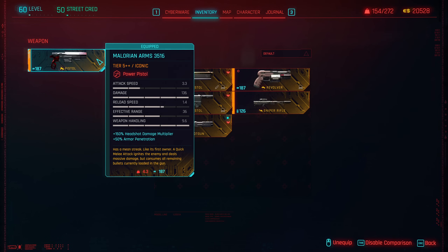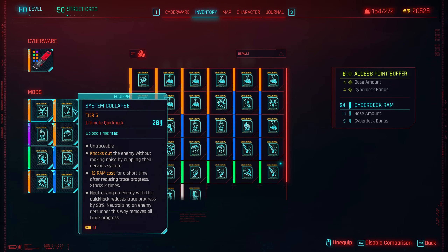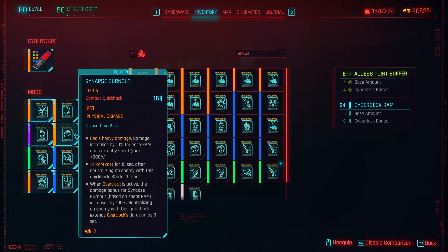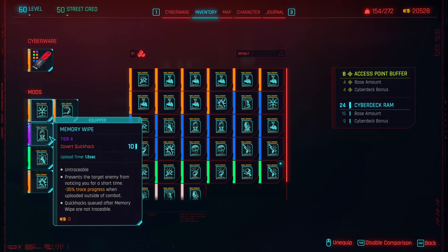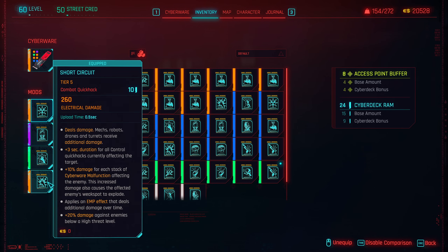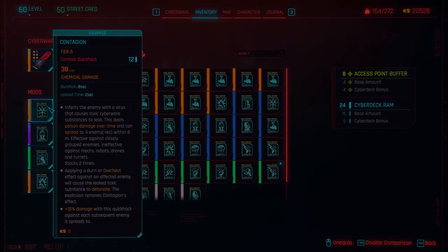As for the combat weapon, it's either Malorian or Shenzhen Prototype, and I'll talk more about Shenzhen in the game plan section. And lastly, here are the quick hacks I use for this build in the late game. The most important ones are System Collapse and Synapse Burnout for some giga damage, but also Sonic Shock and Memory Wipe to boost the damage of Synapse Burnout or for crowd control. Short Circuit is good for robots and mechs, and Contagion is awesome for fast clearing or for combat scenarios.